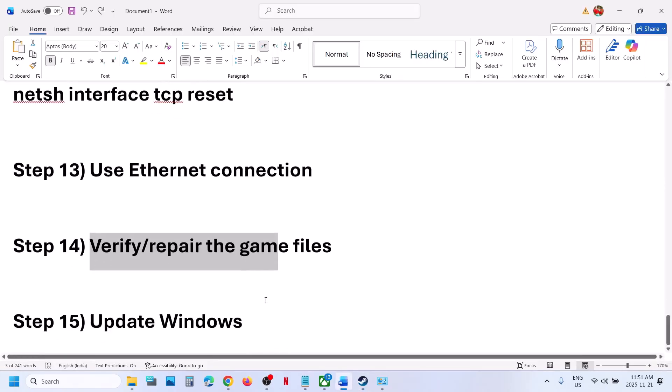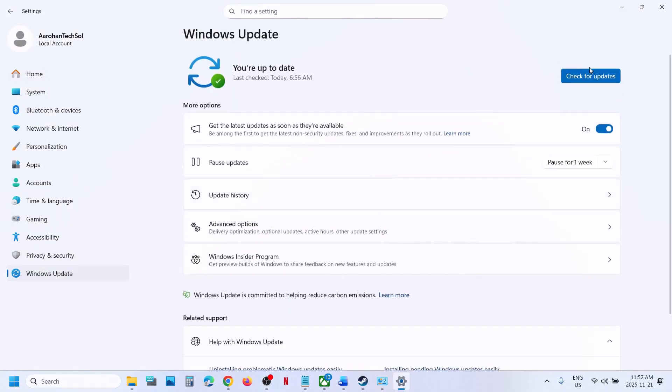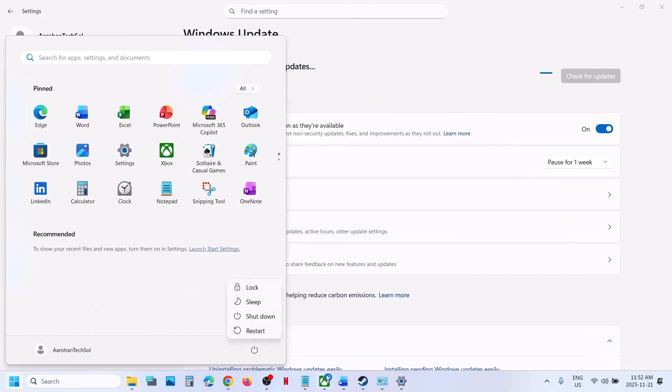The last step is to update Windows. Go to Windows Update or Update and Security and click Check for Updates. Once all updates are installed, restart your computer, and after the restart, check if the issue is resolved.